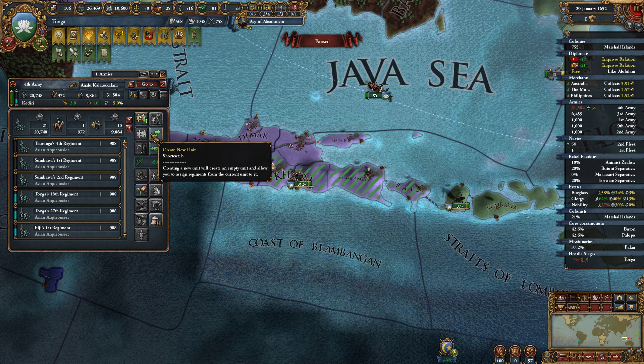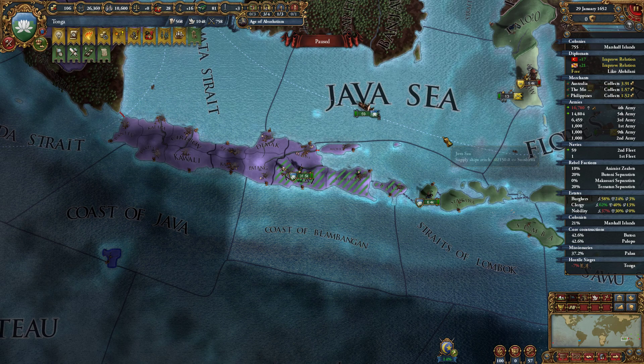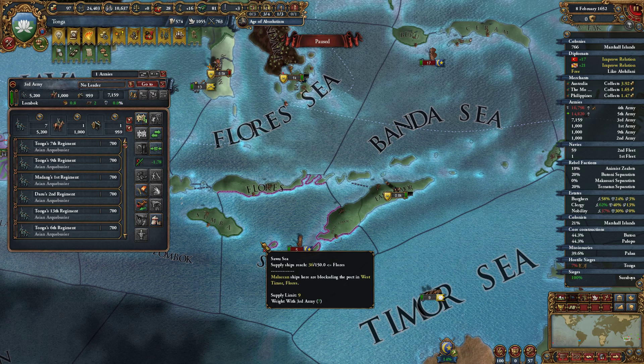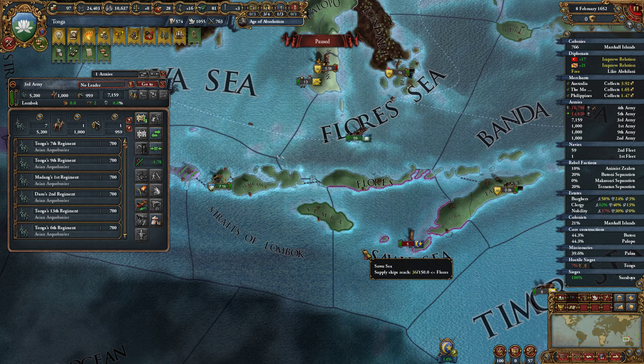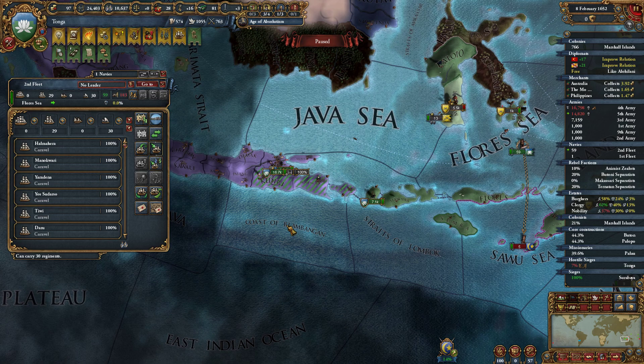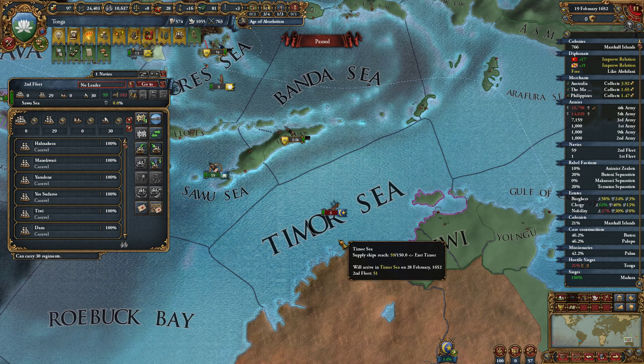The question now becomes how risky do we want to play this. Do we want to divide this unit? I feel like we can do something like that and then we'll have less attrition, but we're going to have to keep a close eye on it. We're going to continue chasing some ships around — they will be arriving in the Timor Sea on 15 February, but I don't suppose we can catch them. One day away, that's a little unfortunate. But we can keep chasing them around trying to maintain some war score, because we apparently have naval superiority through some miracle.